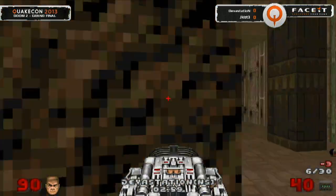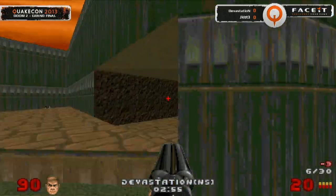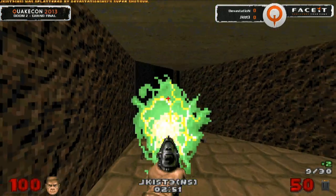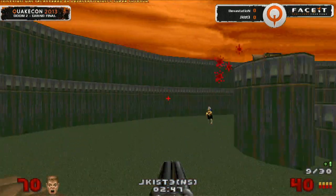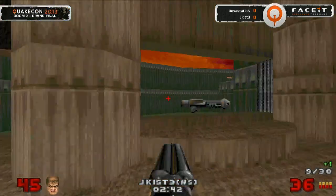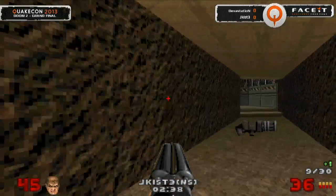Devastation looking across — going to throw some BFG spam down the corridor, but he's not going to be there. Jekist going to be on top in the back, but Devastation knows it. What a spawn — Jekist having nowhere to run. Two in a row — is it going to be three? This could be Devastation bringing it back up to a tie. Jekist very low on health but taking away the BFG — he can pad out the time. There's only two minutes and 30 seconds left on the clock.